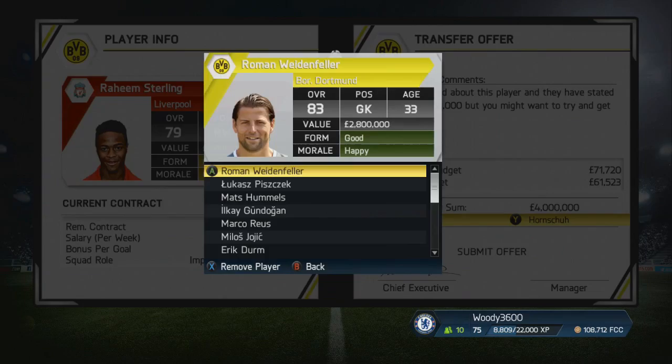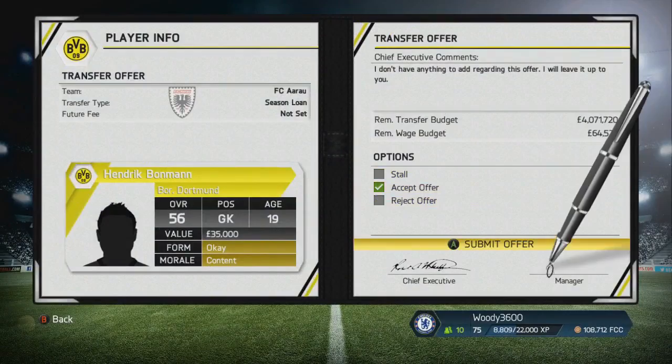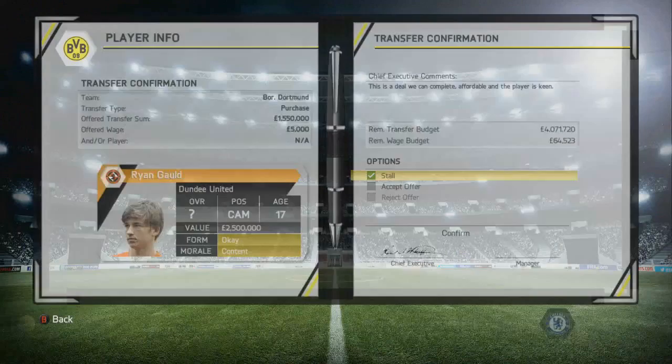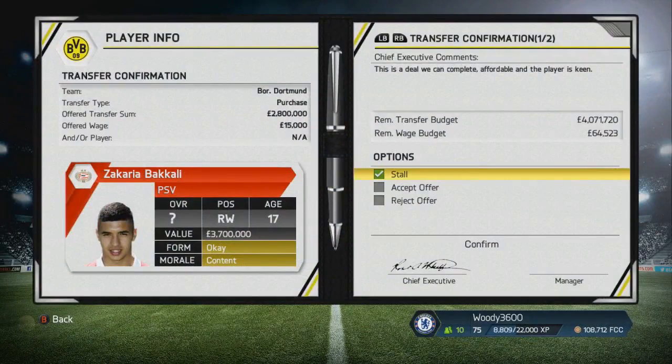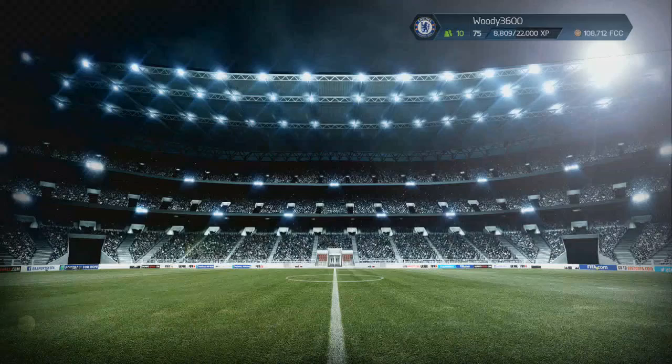Sterling has been upgraded because we started on the download latest squad update, so he's 79-rated to start off at the age of 18. I'm going purely cash of £4 million, taking Hornshiller out of the bargain. We'll have to wait and see what Liverpool say. Sending a couple of youngsters out on loan frees up an extra bit of wage budget. The contract offer from Ryan Gold has been accepted, but I still want to hear back from the other two before jumping the gun. Bacali has also accepted his contract offer, but I stalled just to wait on Sterling.